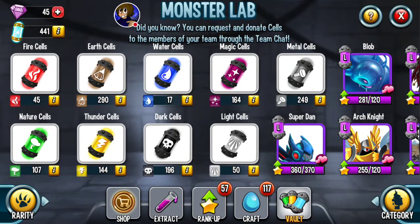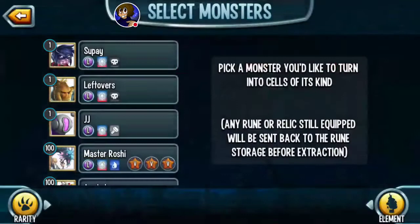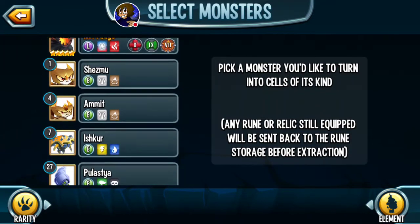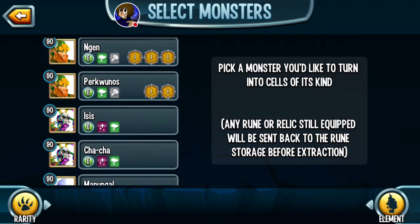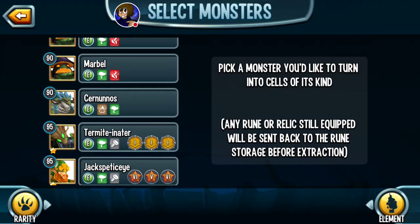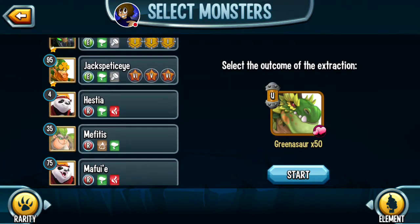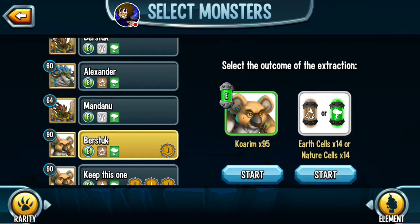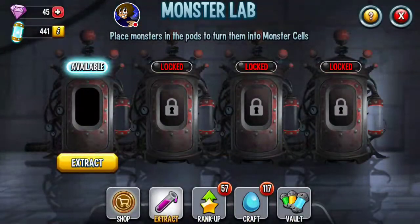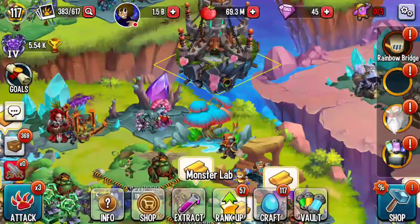So in short, to wrap this up: always have something in the extractor. If you have any garbage monsters you don't need, just toss them in. I wouldn't use event-specific epics for this — like this koala monster, which is an event-specific epic — I'd actually extract that monster for ranking up the said monster specifically. But yeah, that's it for this video. I'm DibTheAwesome, and I hope this was really helpful. Catch you guys later.